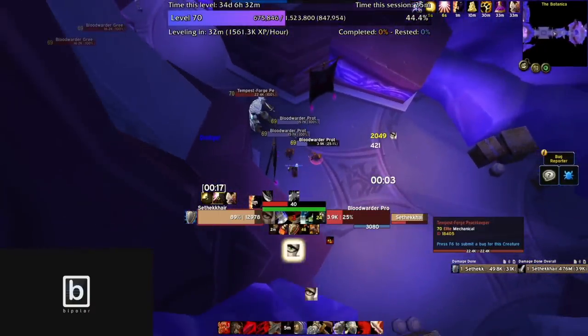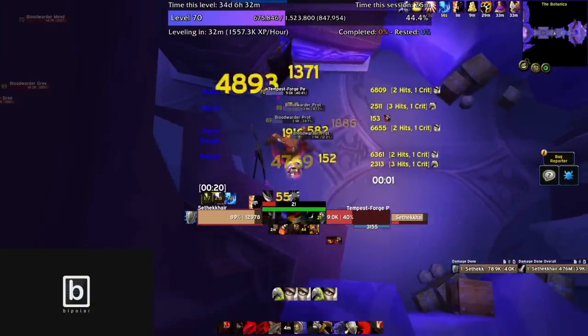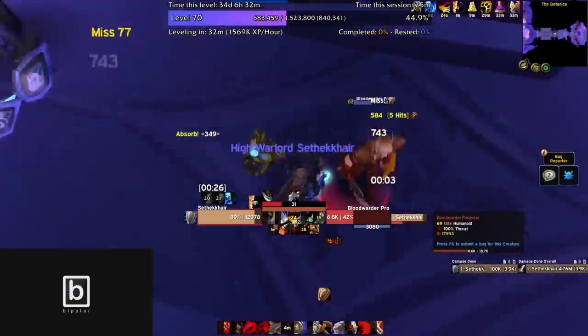If you're playing UA, you always want to be fighting at least two mobs at a time — fighting one mob at a time is pretty bad. I pull this robot and Spell Reflect a couple seconds in. It died even before it cast because UA is a very balanced spec.